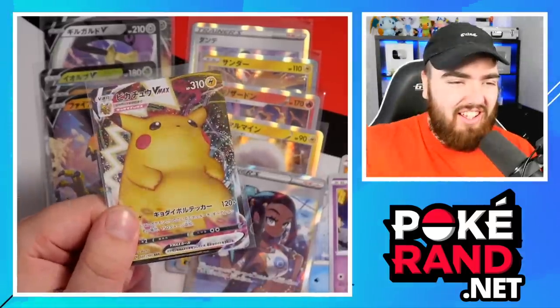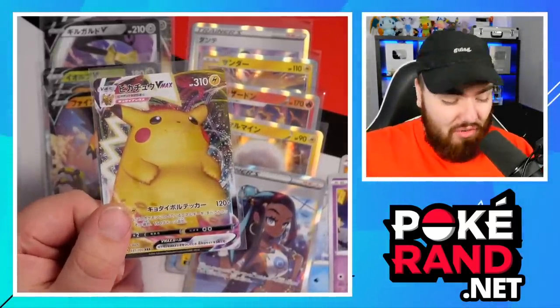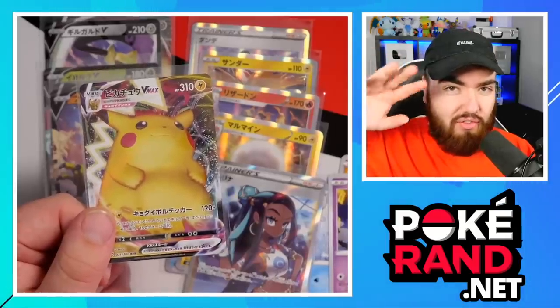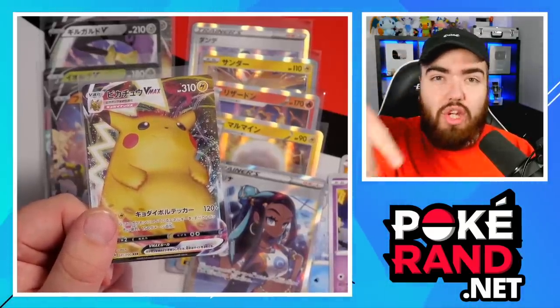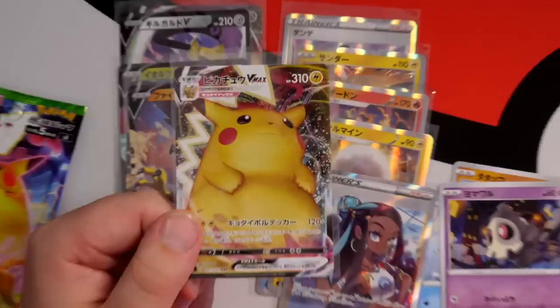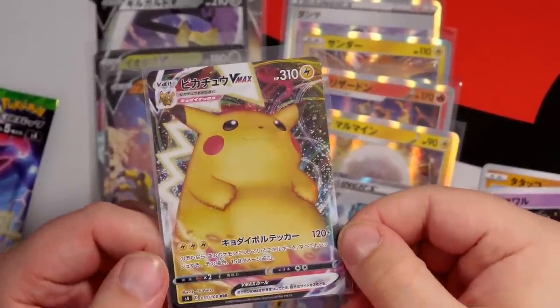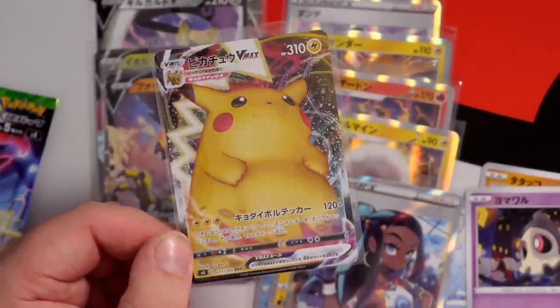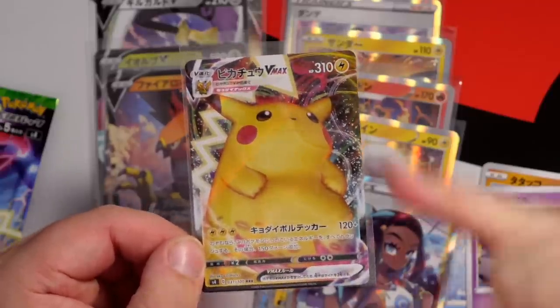I can't wait for this to come out in English as well. What a great box - this has been a really great box. The only thing that would improve this box is if we did get another hit - so a double hit box, two secret rares. Let's zoom in on this card again. Look at it, man - Gigantamax Pikachu, Pikachu VMAX in the TCG. 310 HP. Very nice.